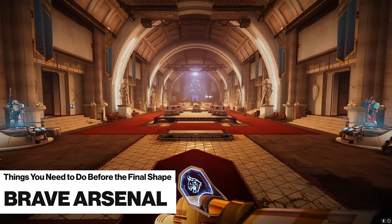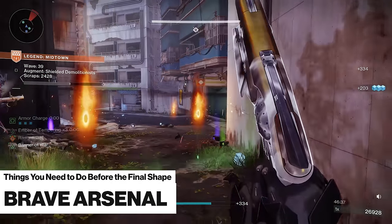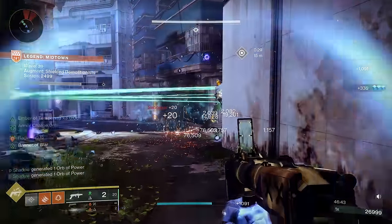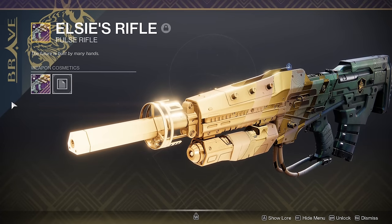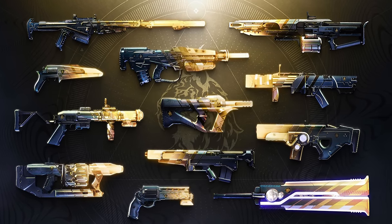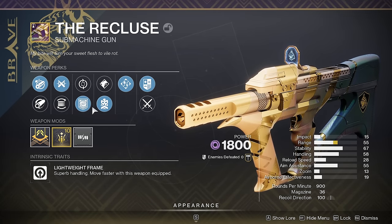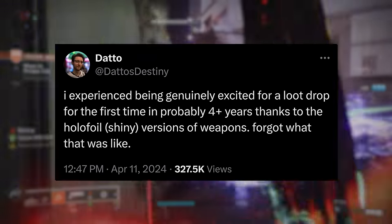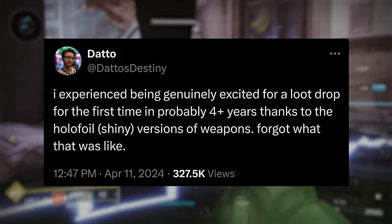Starting off with the Brave Arsenal — these are the weapons from the Onslaught activity, and they're some of the most recognizable and powerful weapons in Destiny's history. You'll definitely want to be farming for these because not only are they amazing weapons, but they also have exclusive limited-time cosmetics you'll only be able to get prior to Final Shape. When you get a shiny weapon to drop, it will have a special ornament, and the shiny aesthetics look amazing across all of these different weapons. These weapons also come with bonus perks in each column, making them extra desirable and more likely to come with a good roll.